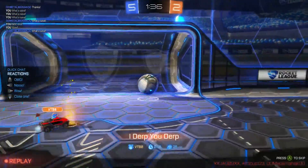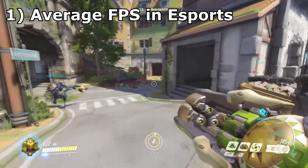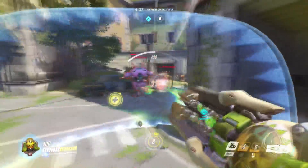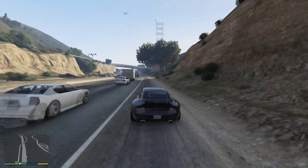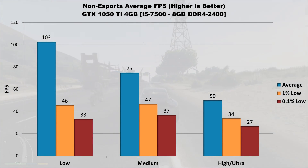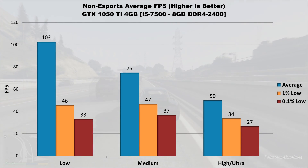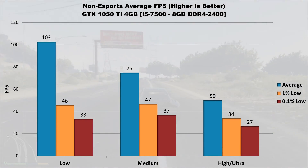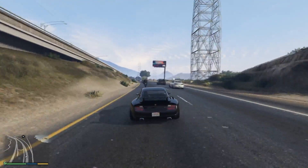To give a better general idea of performance, I'm introducing a new section covering average FPS across multiple games, split into esports and non-esports titles. The reason is that performance in esports titles is radically different than typical games like GTA V or PUBG — averaging PUBG with CSGO gives a number that's meaningless for both. The non-esports average combines Battlefield 1, Deus Ex Mankind Divided, GTA V, Just Cause 3, and PUBG. On lowest settings you get just over 100 FPS average with lows at 45 and 33 — note GTA V's stuttering glitch skews those lows. On medium you can expect around 75 FPS average with lows at 47 and 37. On the highest settings, average FPS is around 50, with 1% lows at 34 and 0.1% lows at 27. If your target is 60 FPS average, the 1050 Ti will get you there somewhere between medium and high settings depending on the game.